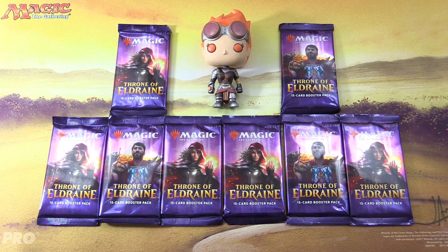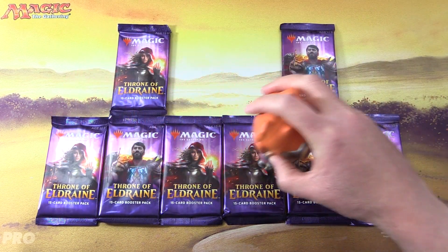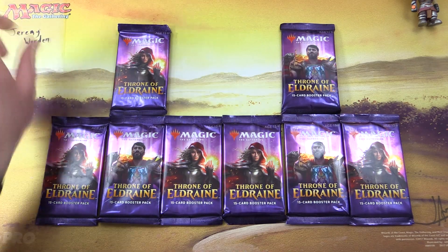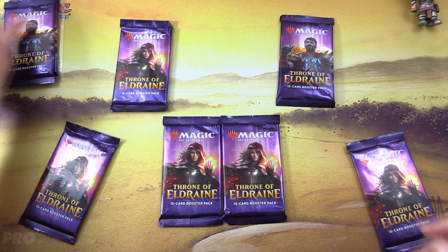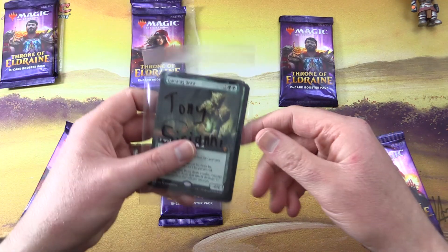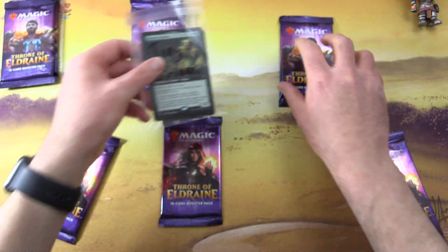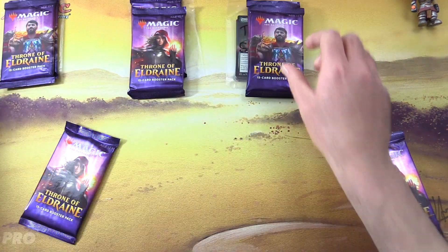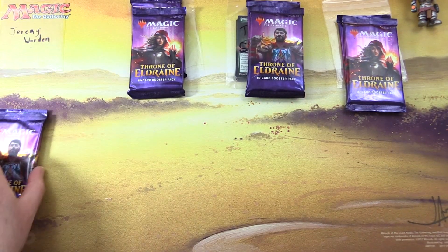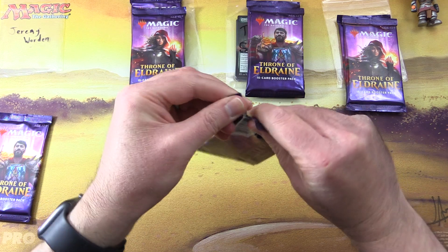Today on MTG Unpacked we're getting stuck into eight packs of Throne of Eldraine, and with me to do the pack blessings we have Chandra here, so hopefully she will get us the crazy pulls we're looking for. We have Jeremy Worden so he gets two packs, Pierre Etienne Poulain gets two packs, Tony Sirianni gets two packs, and finally Dylan Moore gets two packs. Let's get cracking.